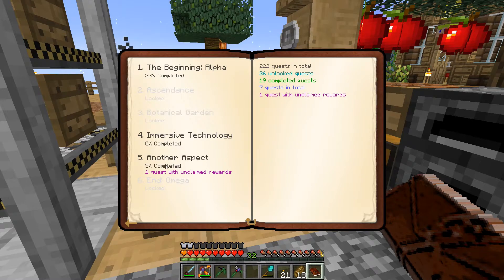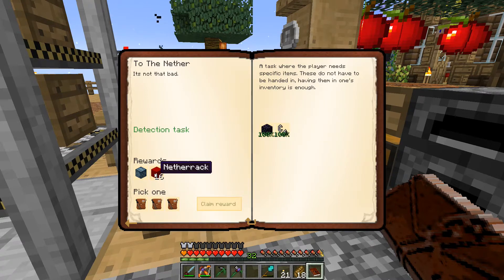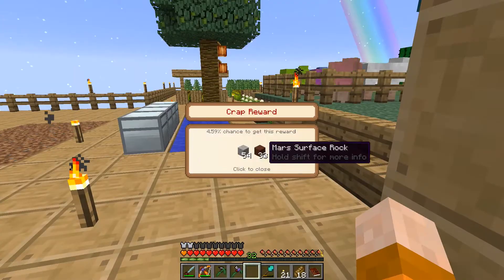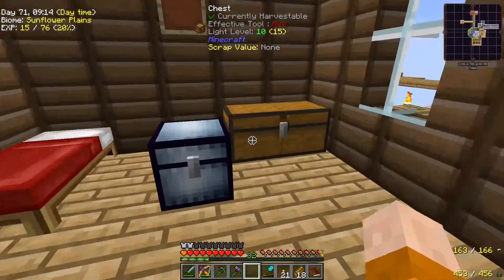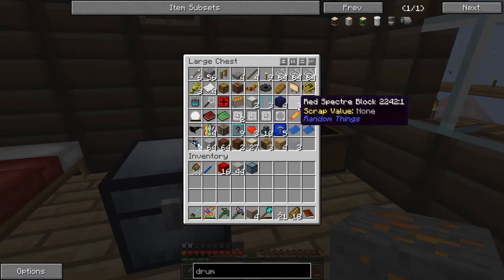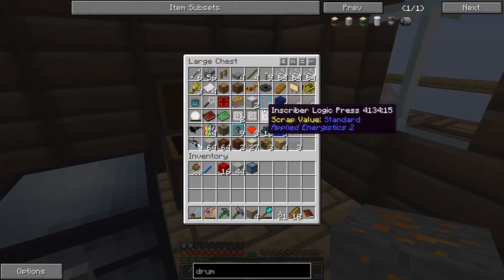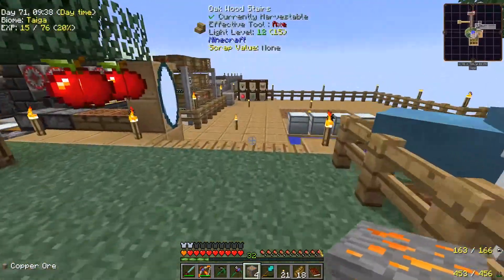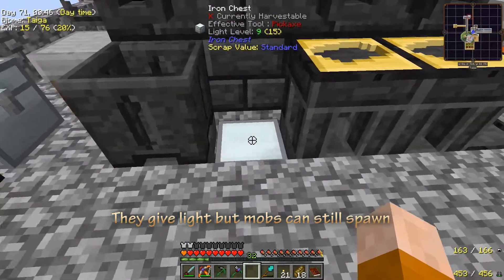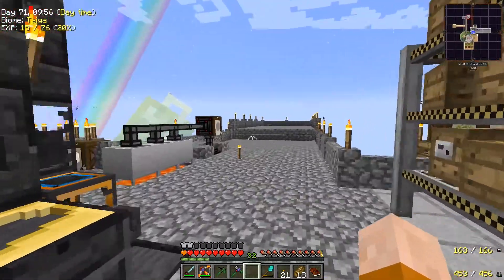Let's take a look at the quest book — we have one here for the Nether, since I was getting ready to go. Let's claim this reward and see what we get. Not the greatest rewards as always. I'm going to take the copper out of here. These Lapis lamps are really cool and we can probably use them on the farm, though they don't generate light that way. We have a ton of iron and tin; I've been smelting a little bit of everything so we do have a lot of materials.